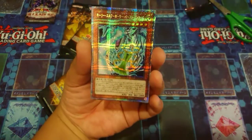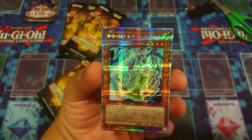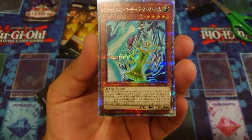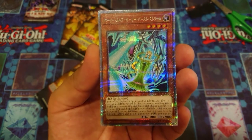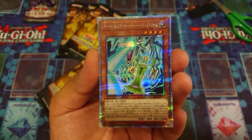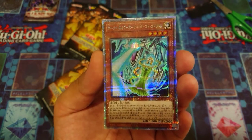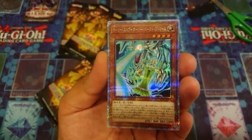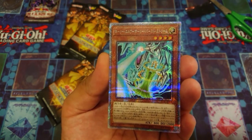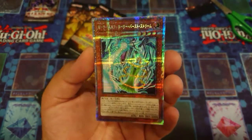So we have the Prismatic Secret Rare: Mystical Burst Stream. When a monster you control activates its effects and you control a Level 5 or higher normal monster, as a quick effect you can special summon this card from your hand. During your opponent's battle phase, as a quick effect, you can target one normal monster in either graveyard and special summon it. While you control it, monsters your opponent controls must attack it if able. Each effect can only be used once per turn.